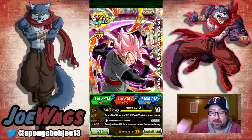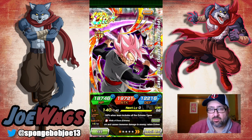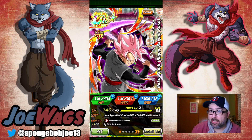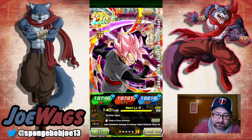Hey guys, thanks for joining me for another Dokkan Battle video. Today we're going to do a showcase on STR Rose Goku Black, who just got his EZA. We're also going to look at the AGL Goku Black — I haven't done his showcase yet either. I kind of want to pair them together, so we're going to see how good these units can be.